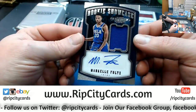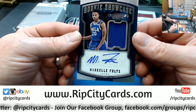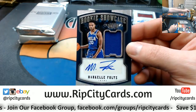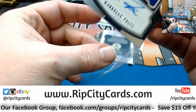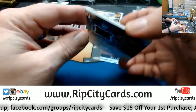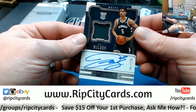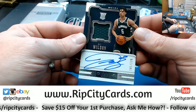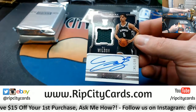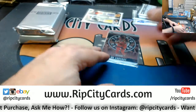Markelle Fultz, 7 out of 25, Rookie Showcase, 76ers — that's a patch auto. Nice, good card. We've got a DJ Wilson, 141 out of 199 for the Bucks, on-card RPA. Nice card. First pack, I'm into it, I'm interested.